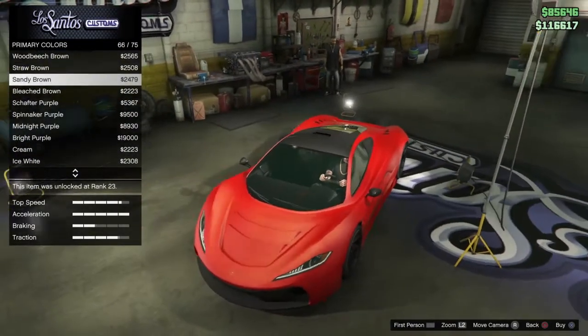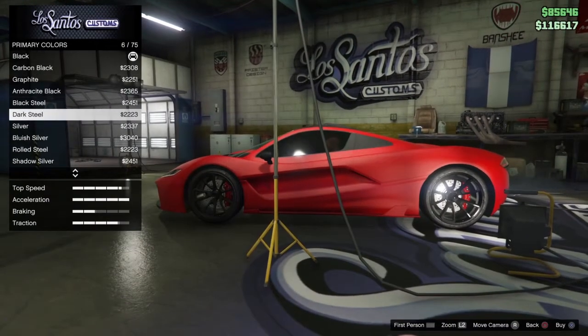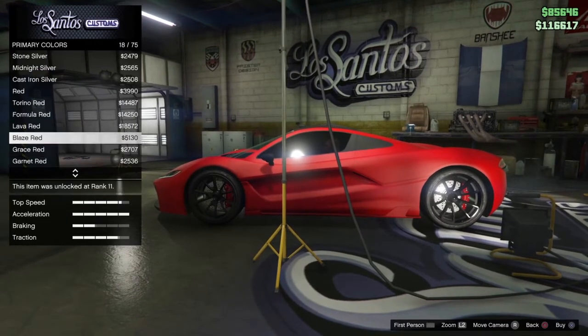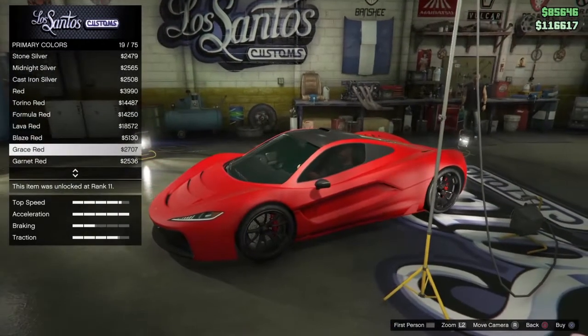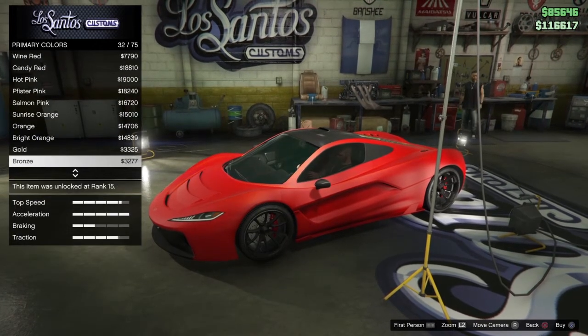Then after you've done that you want to go to Primary colors and Pearlescent and you want to actually get the Race Yellow. This is the thing that will give it sort of the lava effect — it's called yellow.